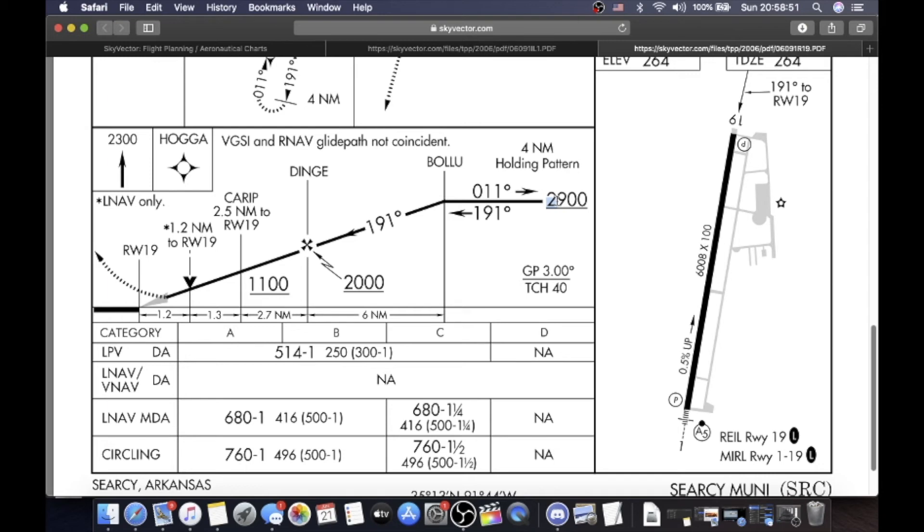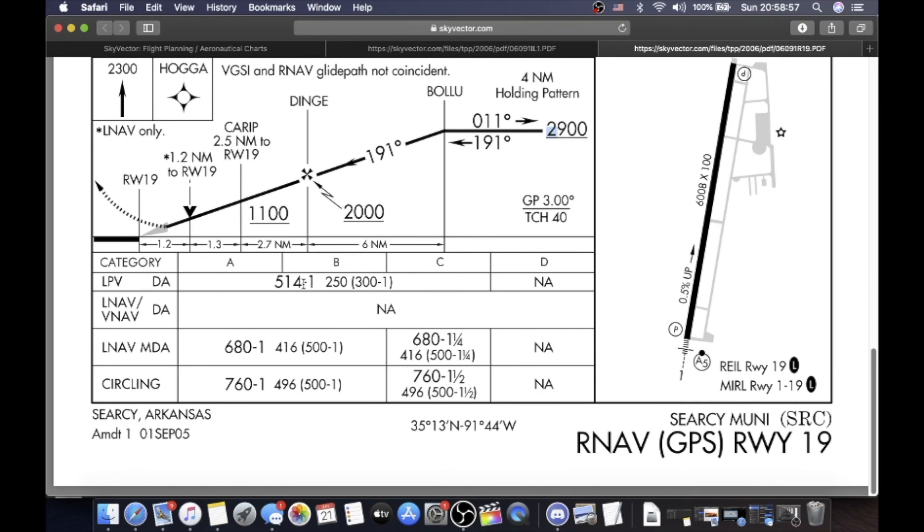LPV decision altitude 514 and 1 — that's 514 feet MSL, 1-mile vis, or 250 feet AGL or 300 feet AGL and 1-mile vis for A, B, and C. LNAV and VNAV decision altitude not applicable on this approach. LNAV MDA: 680 feet MSL, 1-mile visibility, 416 AGL or 500 AGL and 1 mile. That's for A and B. Category C aircraft: 680 feet MSL, 1 and one-quarter mile visibility, which is 416 feet AGL or 500 feet AGL and 1 and one-quarter mile vis. Category D aircraft: not applicable.